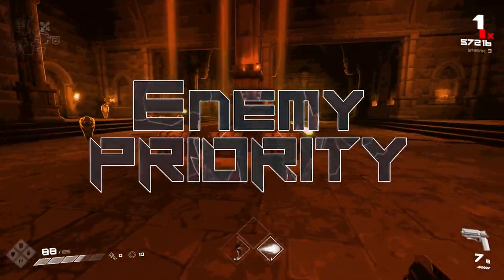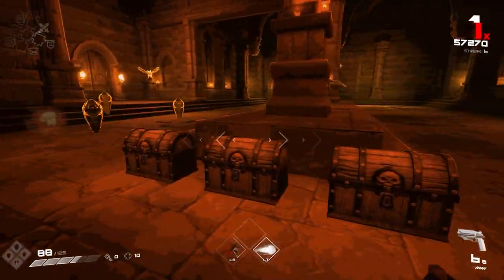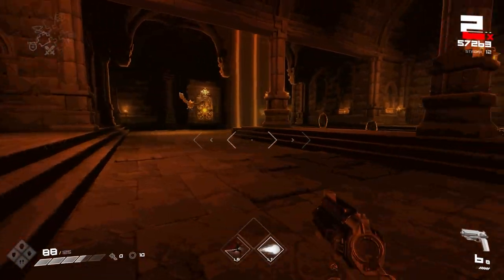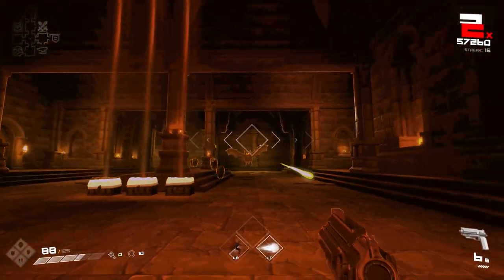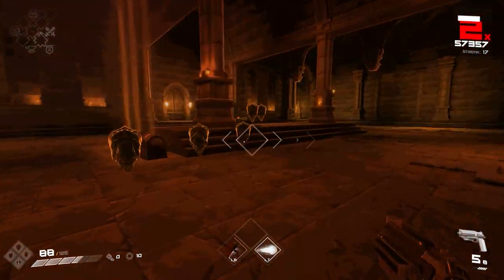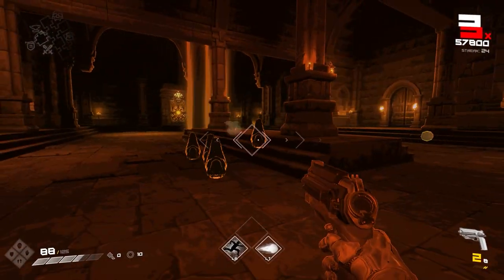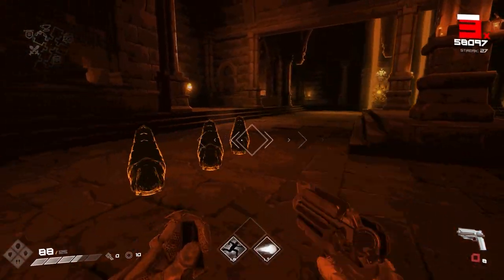Tip number two: enemy priority. We highly recommend focusing on taking out the projectile enemies, such as the bats and flies, before attacking the melee enemies. It's a good idea to move around the outside of any given room, picking off the flyers while rounding up the grounded enemies in a more easy to manage group.